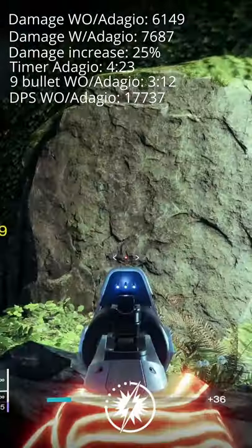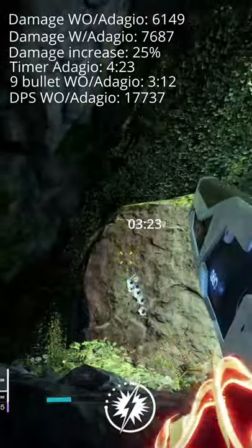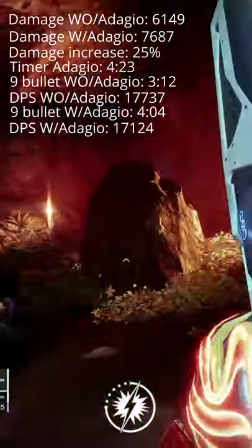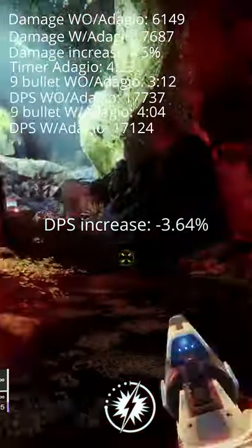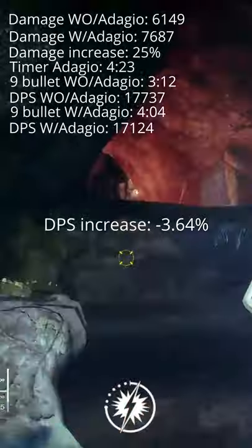With the perk, the magazine will take 4.04 seconds, creating a total damage of 17124. Meaning this gun does minus 3.64% damage when the perk is active.